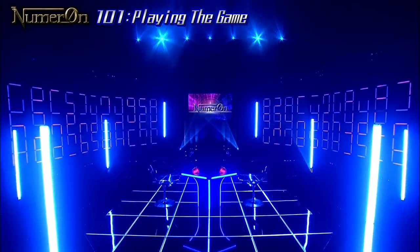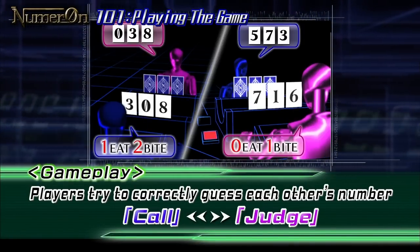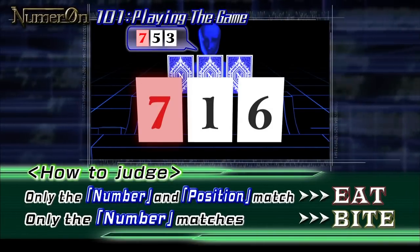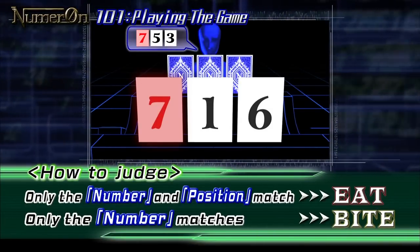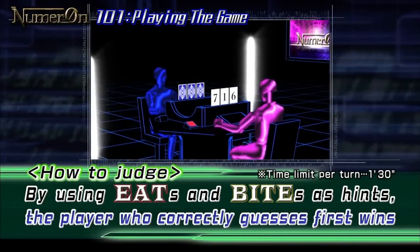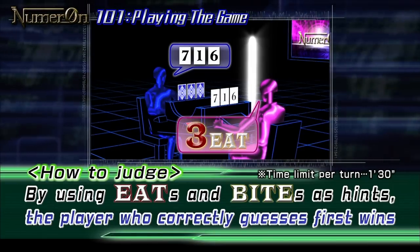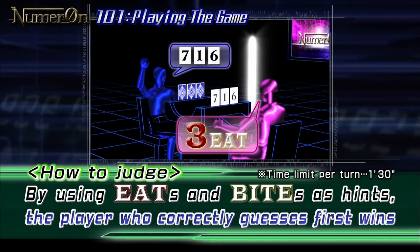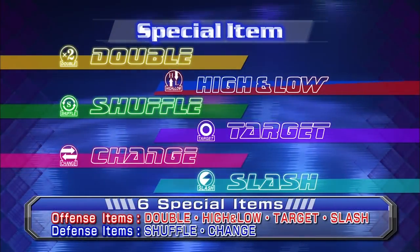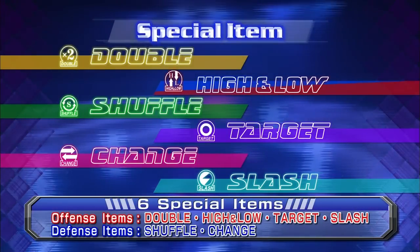First, let's explain the rules. Two players create a three-digit play number and take turns making calls and judgments, trying to correctly guess their opponent's play number. If one of the numbers in the call is in the correct position, it's an eat. If a number is being used but in a different position, it's a bite. Each player must use these eats and bites as hints to help correctly guess their opponent's play number. The first to guess correctly wins.